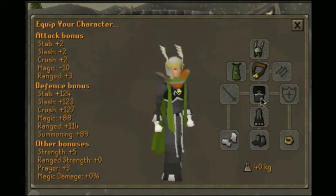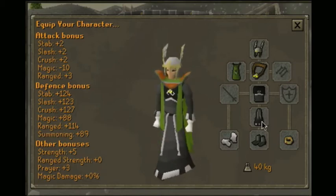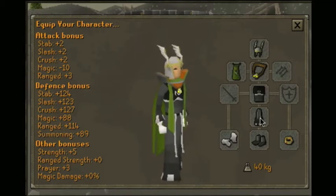For the legs, you're going to want to equip either Torax legs or Varex skirt, or basically anything that you want to equip, but you want high defense.